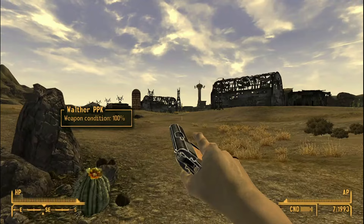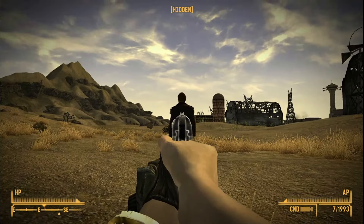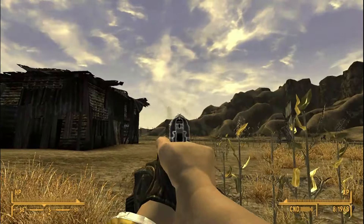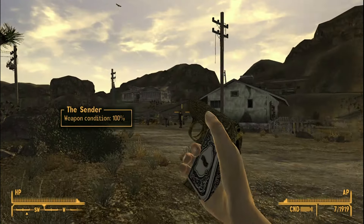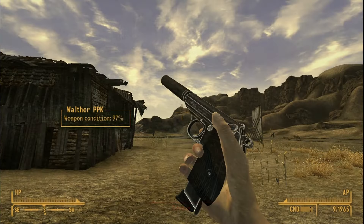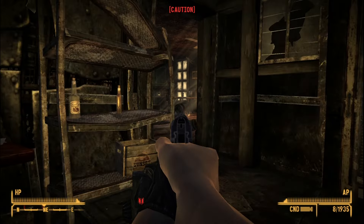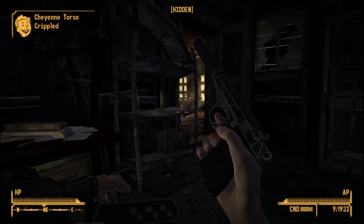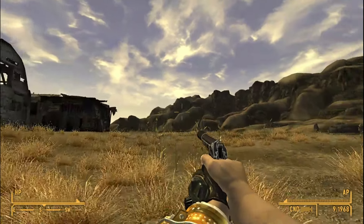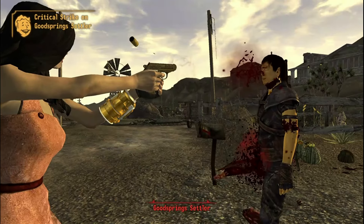NVRA Walther PPK by Enonks1987 adds a pistol inspired by James Bond movies. This gun has three modifications and a unique variant. The gun is decent normally, but you get that spy feel after fully modifying it. A sound cue also plays when equipping the modified version, and the golden variant looks great too.